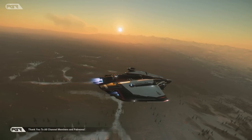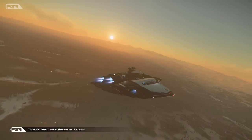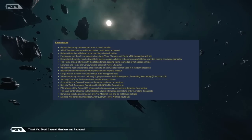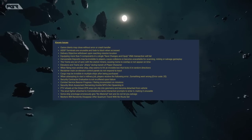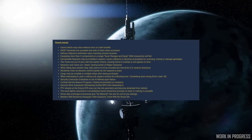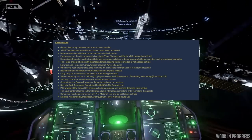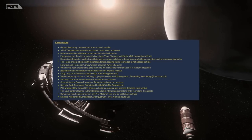Here are some of the known issues mentioned in the patch notes. The game client may close without error or crash handler. ASAP terminals are unusable and fade black when accessed. Deliver objectives are withdrawn upon reaching the mission location. Equipping more than five components in a single save and equip via the VMA transaction will fail.